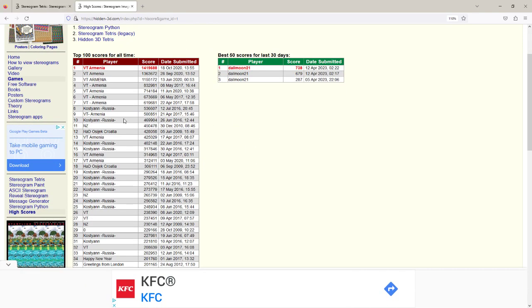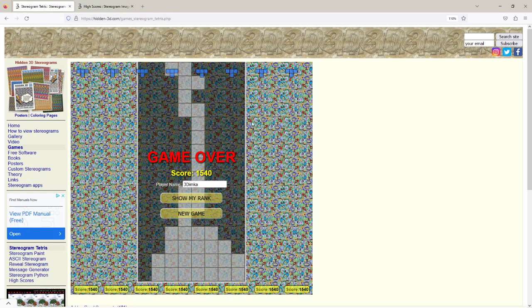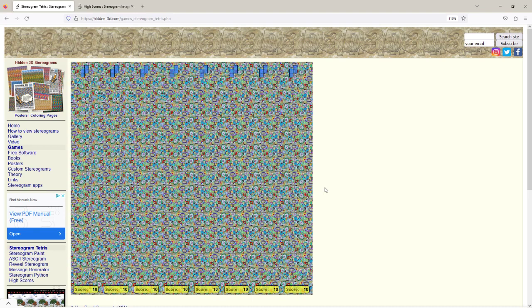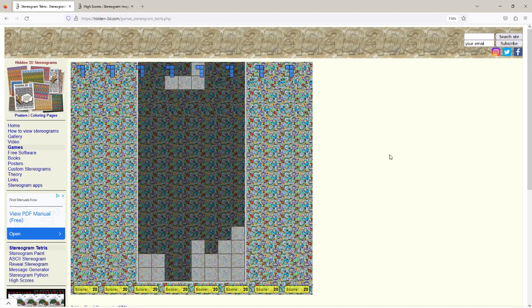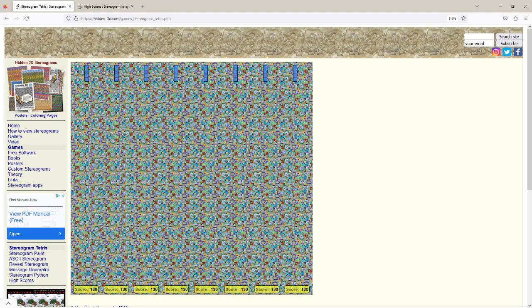Some people got really high scores and the way they did it — they have a lot of time on their hands — is by using the pause button. They play for hours, get a really high score, then pause it, take a break, maybe sleep, come back the next day, and continue. That's how they get those crazy scores.